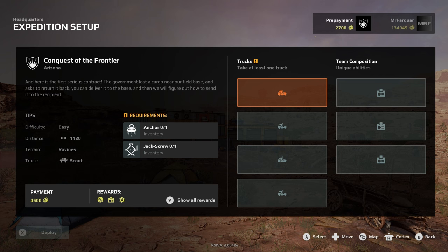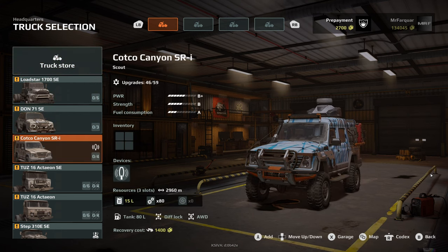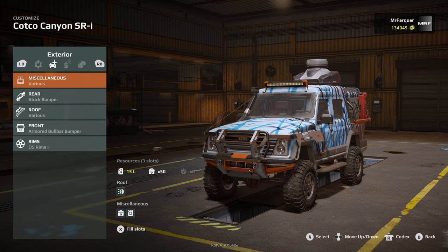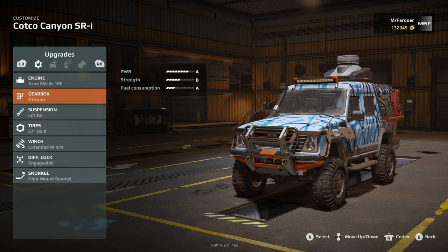So we'll accept that and sort out our scout. Do we have any further upgrades? Engine wise, I think we go big boy now — spend some money and make sure this is up to the task. We're going to sell the smaller engine. We've got the off-road gearbox, we've got the lift kit, tires, and I think we're happy with extended winch, engageable and high snorkel. I think that's good to go.